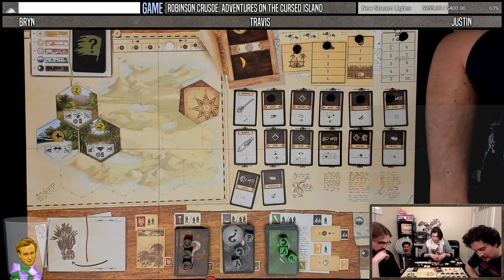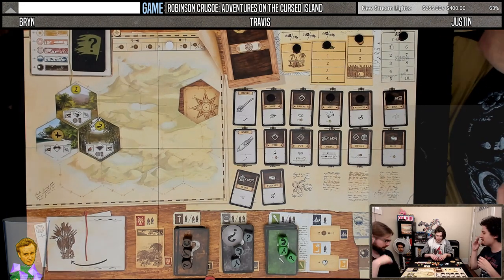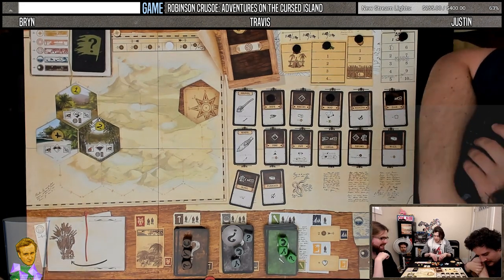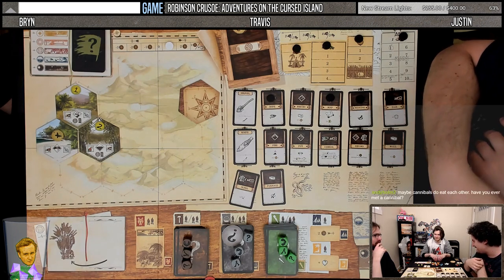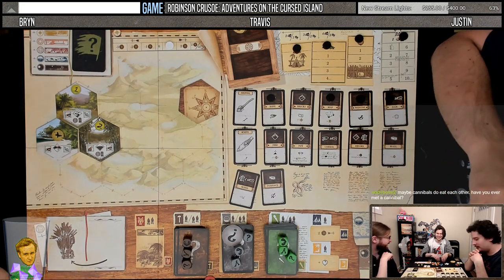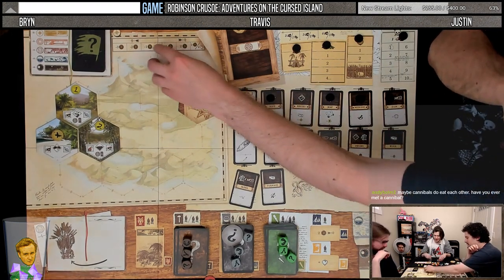Each player must discard one food or take two wounds. I'm going to take two wounds. I'll discard food. The cook's just like — yeah, there's no food, guys. If we do not have a shelter, we each take one wound.